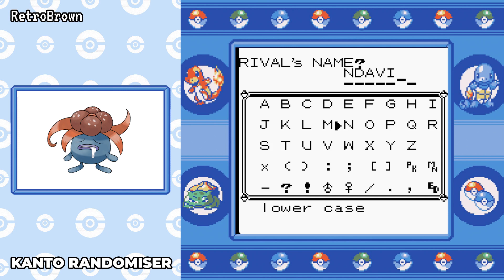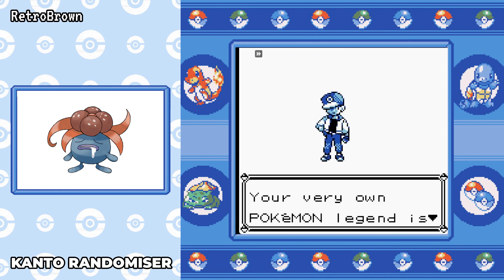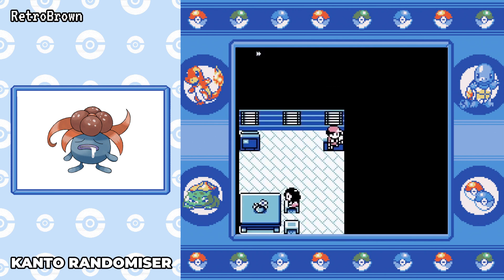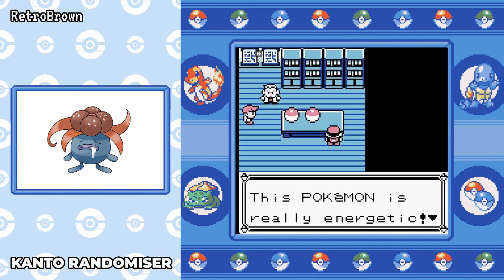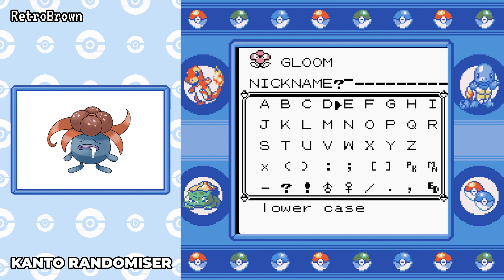Gloom's stats are very mediocre — it's got a total base stat of 395. Its worst stat is Speed at 40, and its best stat is Special, which in gen one is 80. That's literally the best stat we've got. We're going to choose Gloom in place of Bulbasaur, which means our end rival is going to be a Charizard — a harder end fight, but it's what I'm doing for the majority of these videos.